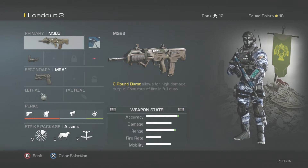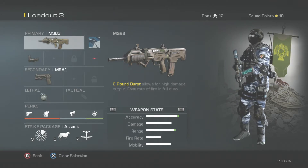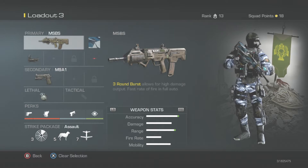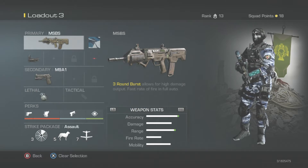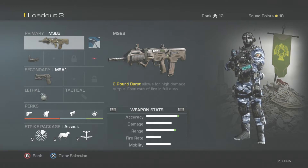With the MSBS, if you can hold down positions this gun will do it for you — it's super strong. I highly recommend unlocking this gun first right after the SC 2010. If you pick assault, I would pick this gun afterwards and work towards getting Stalker first and Quick Draw. The way I did it was I picked up Quick Draw and Stalker together.